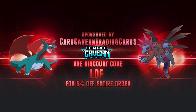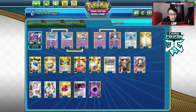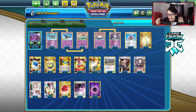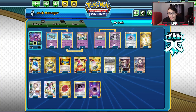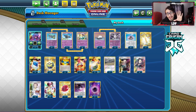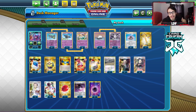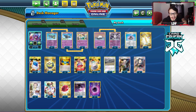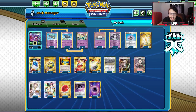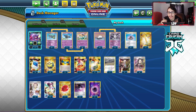Shout out to the sponsor Car Caravan TCG — if you're ever looking for any PTCGO codes, get them over at Car Caravan. They sell codes for the cheapest on the online market. Whether you're looking for Champion's Path codes, Rebel Clash codes, Darkest of Blaze codes, Sword and Shield codes, GX or V promo cards, Battle Arena codes, or pre-release kit codes, check them out. Use my discount code LDF for a 5% discount. Also check out my Patreon for two dollars a month for exclusive content.